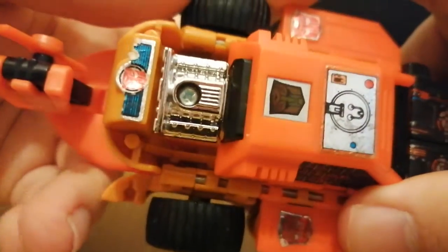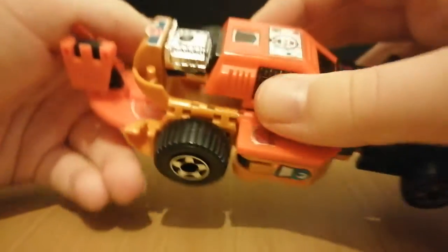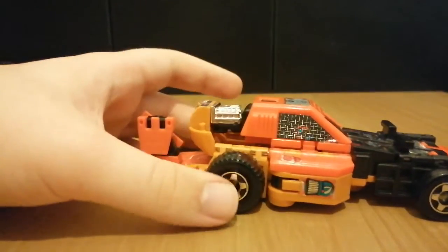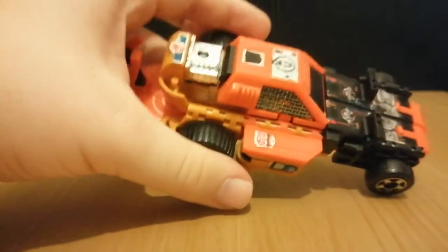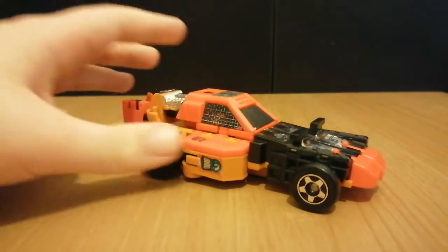Here we can see a chromed engine, although that's actually just his head. It's a really good way to hide the head in vehicle mode. Most G1 figures just hide the head underneath, whereas with this figure it actually incorporates it into the vehicle mode. So that's really clever — I gotta give this guy credit.